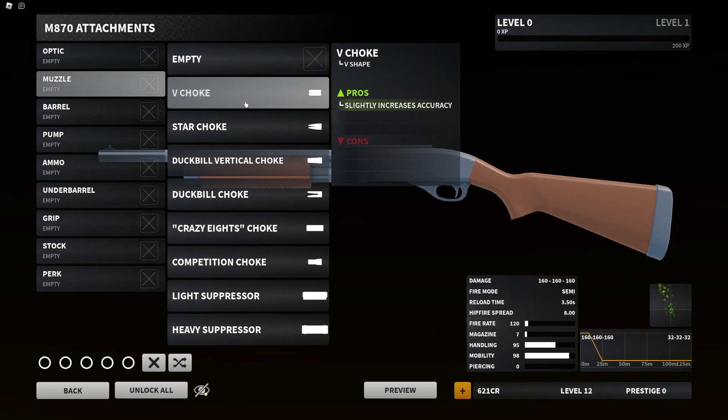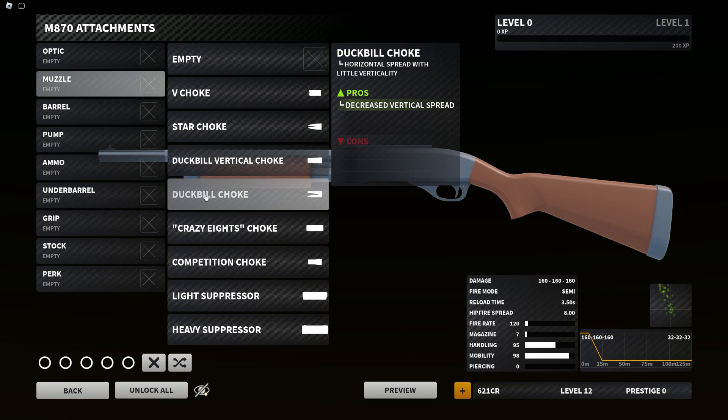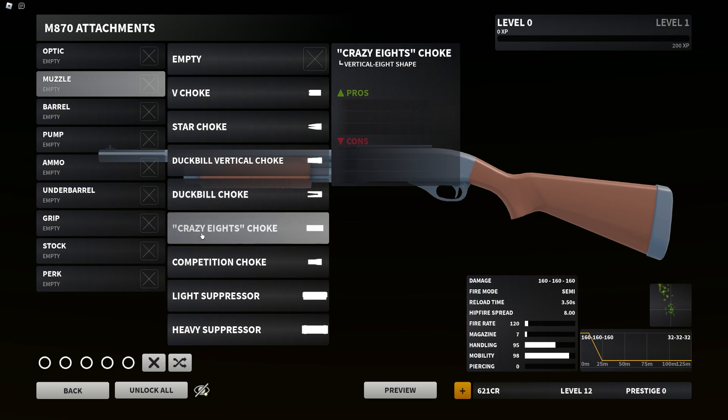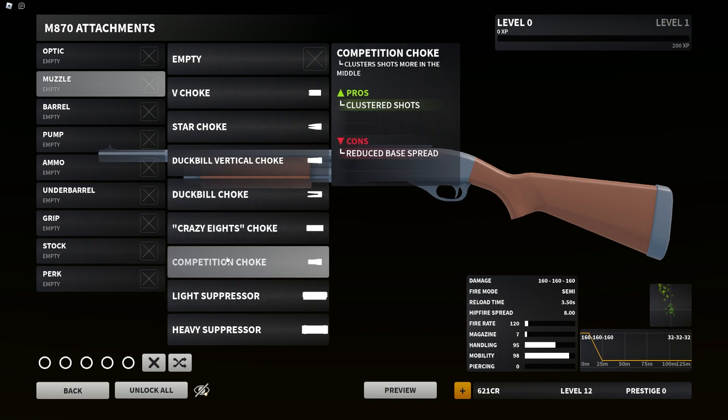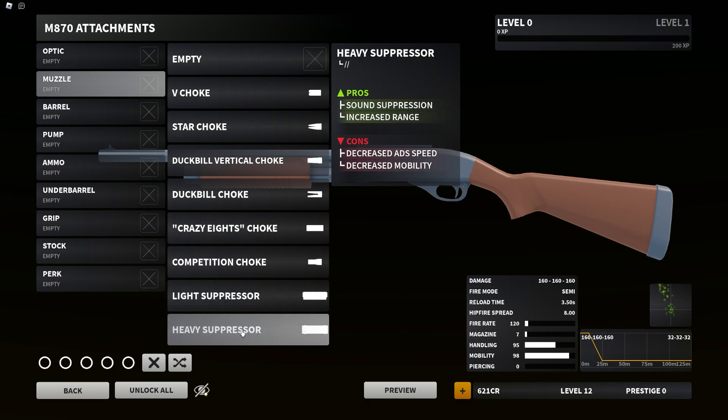For muzzles we have exclusive options: V Choke — slightly increase accuracy; Star Choke — slightly increase accuracy; Duckbill Vertical — decreases horizontal spread; Duckbill Choke — decreased vertical spread; Crazy H Choke — no pros or cons right now; Competition Choke — clustered shots and reduced base spread; Light Suppressor — sound suppressed, slightly increased accuracy, cons decreased damage range; Heavy Suppressor — sound suppression, increased range, cons decreased ADS speed.